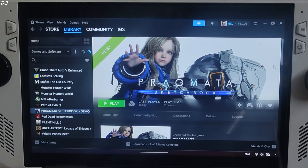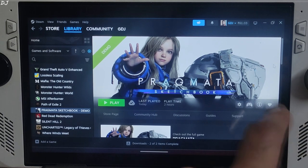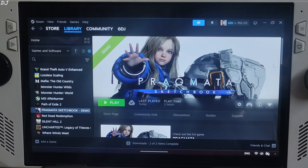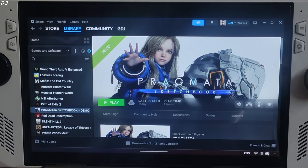Welcome back. Pragmata is Capcom's upcoming science fiction action adventure game set on a lunar research station. The game follows spacefarer Hugh and android Diana as they work together to fight against a hostile AI controlling the station and return to Earth. The game is scheduled to be released for PC on April 24th, 2026. Right now, its playable demo is available on the Steam Store.